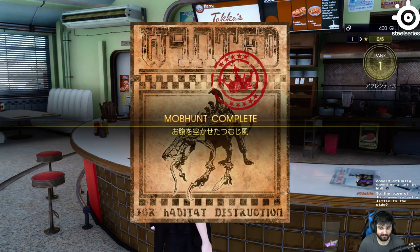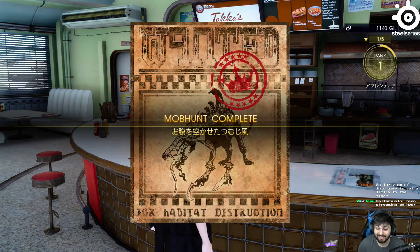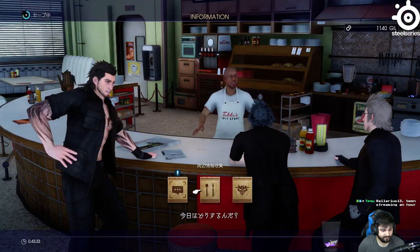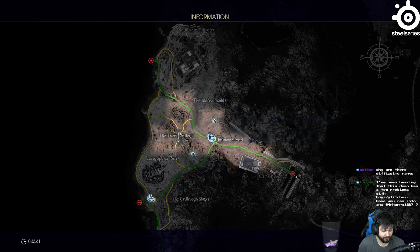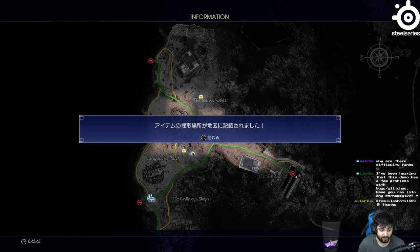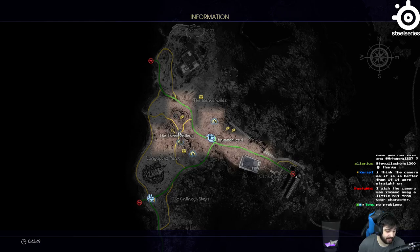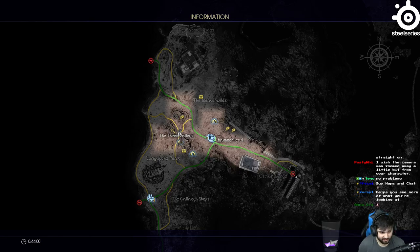Mob hunt complete — give me stuff. It gives me a mob hunt reward in the top right, and also gave me 740 gil. The tips thing basically lets you know where a bunch of things you can find are — fills your map with a bunch of stuff. I highly recommend talking to that. There's a hidden treasure box up in the Weaver Wilds, there's also one to the southwest of Hammerhead, and there are draw points to the west.